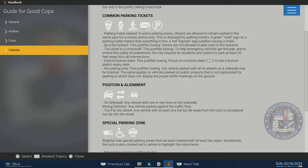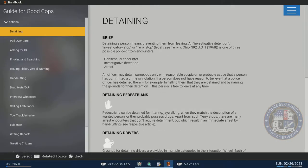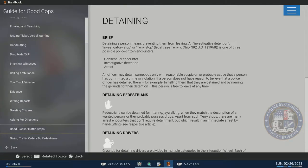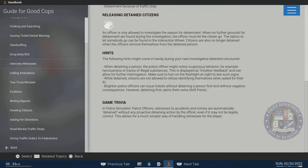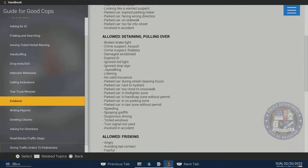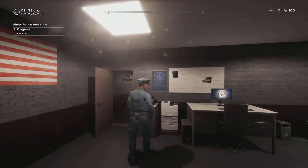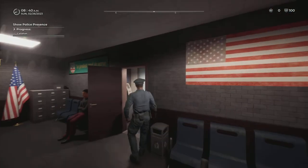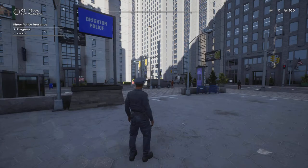Another tip: if you go to Actions and then Evidence, you can see what's allowed for frisking versus searching. In this game you can't just go up to somebody and search them — you need reasonable suspicion or probable cause. Always look at the NPC's behaviors and get feedback from the person you're talking to, monitoring their behavior to show police presence.